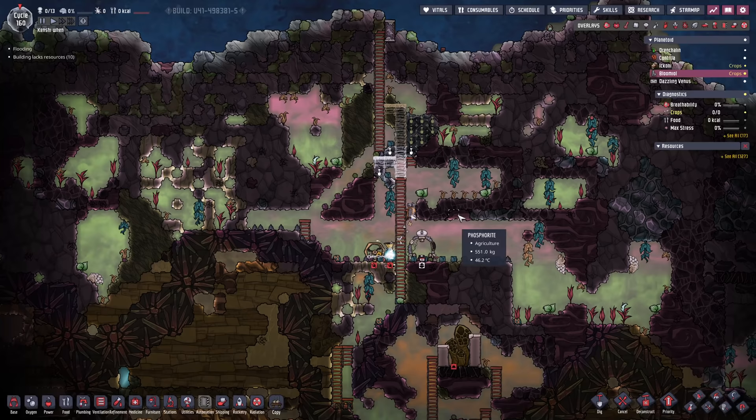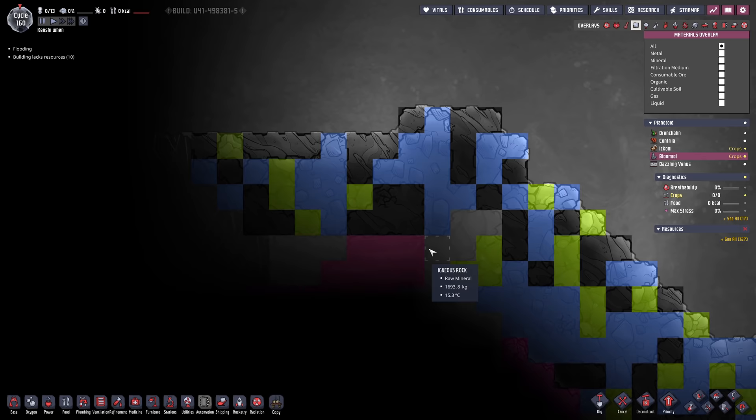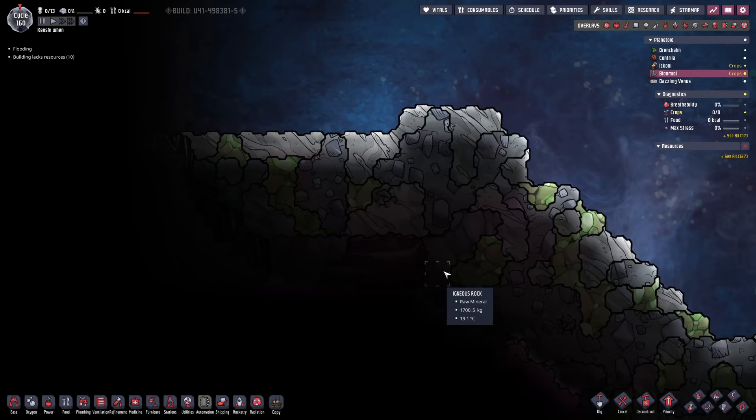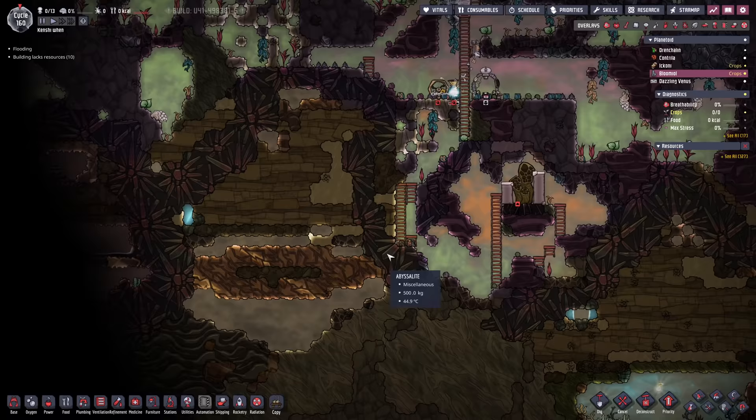Someone pointed out in the comments that if I look all the way over here, there's another area I could go down. I could just drill straight down through here and that should allow me to get in. I can see igneous rock here and here, and there's some phosphorite so we should be able to dig through there. I don't know what's beyond that - in theory we could find out what's on that side. I doubt it'll be better than this side but we'll finish off what we're doing here and then send the robot over to have a look.